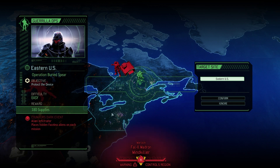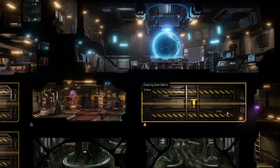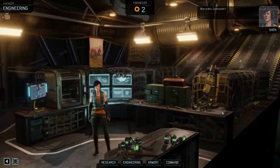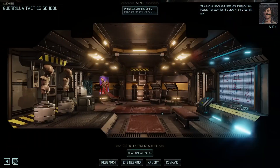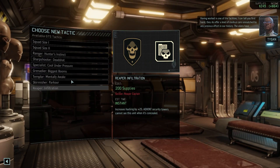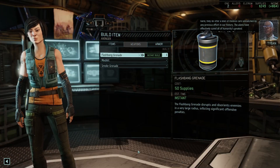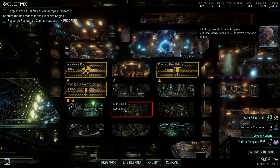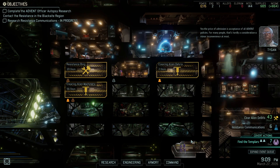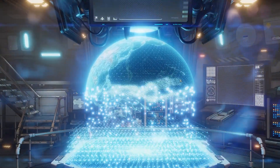We've got a protected device for 180 supplies — there might be Faceless. Let's check in with engineering. What do you know about these gene therapy clinics, Doctor? They seem like a big draw for the cities right now. Having worked in one of the facilities, the aliens have effectively cured all of humanity's greatest ailments: cancer, malaria, AIDS. The process is simple as long as you're compliant — the price of admission is acceptance of all Advent policies. For many people, that's a minor inconvenience at most. Yeah, I see it. I don't like it, but I see it.